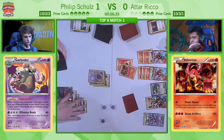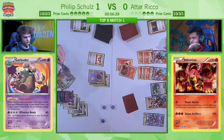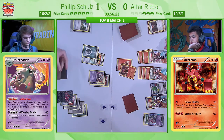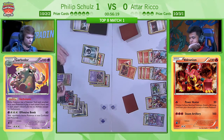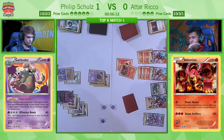I don't think Philip can retreat it now — we don't often talk about the retreat cost of Garbodor, but it's got to be mentioned here: three energy. Given that he's got no DCE available, and even if he did, I don't think he could afford to use them. I think he's got to give up that Garbodor and try and get another Trubbish out. Good news — he's got the Trubbish out.